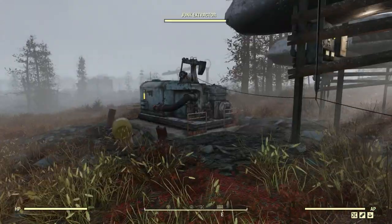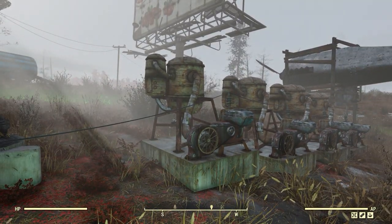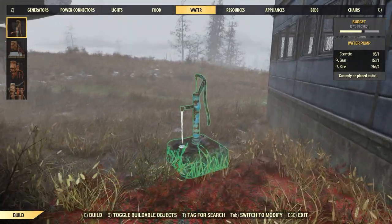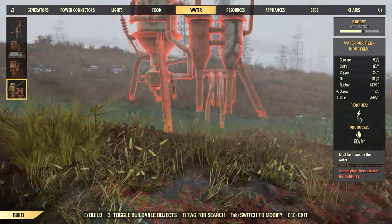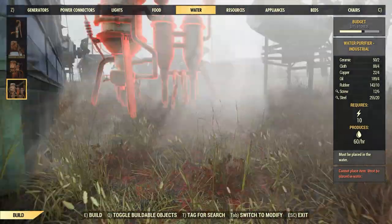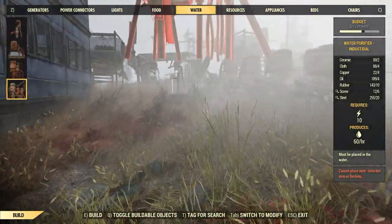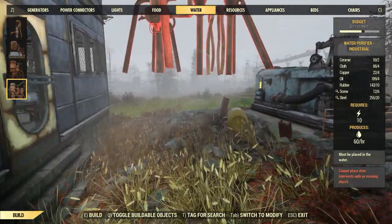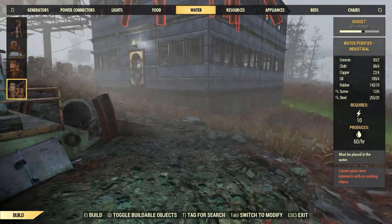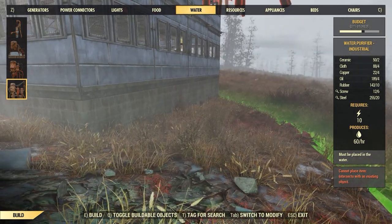Additionally, you'll want water purifiers. I have small ones here — these can be built in the dirt anywhere. There are also water pumps, a water purifier, and a water purifier industrial. The big ones require water to place in, and I have no pond around here. If you find yourself running low on purified water, I'd highly recommend looking for a location with a pond within your build radius so you can pop down one of these, power it up, and you're good to go — it produces 60 water per hour.